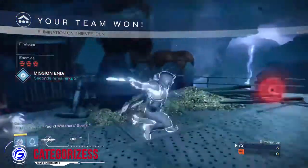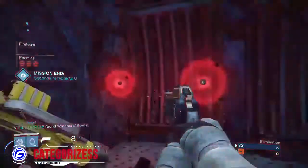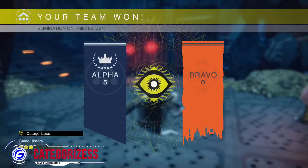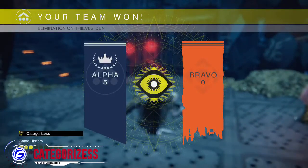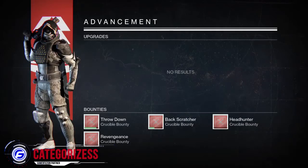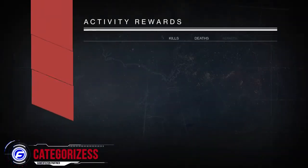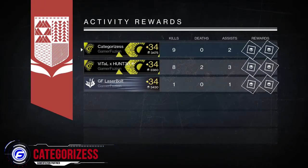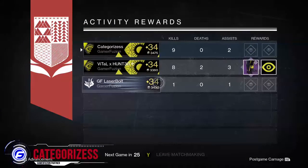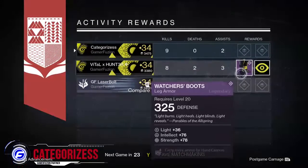One spawn is better than the other, so watch out — from that side you can get to mid faster. If you are on the other side, slowly make your way to mid, pick enemies off one at a time, and then push straight in.